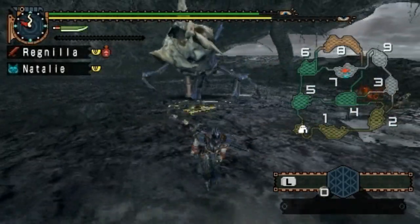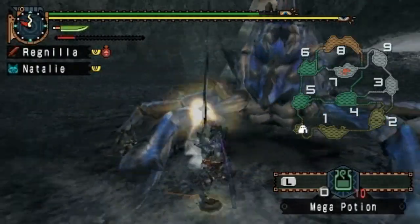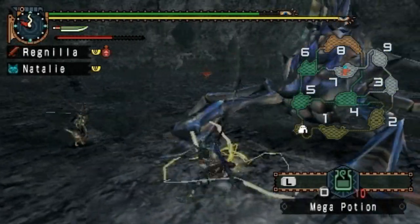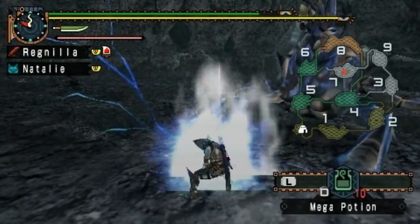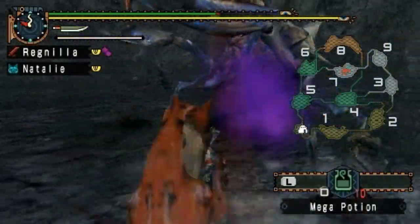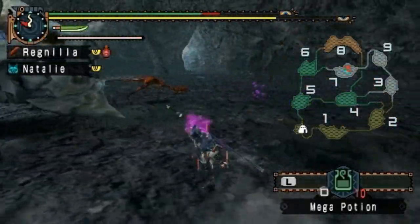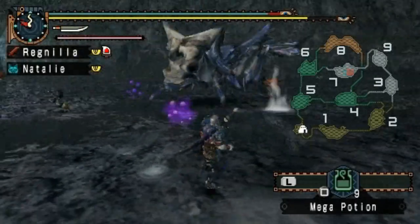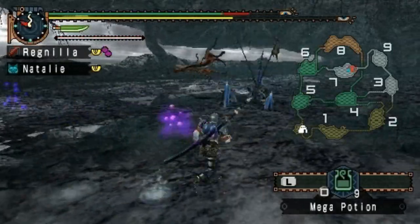My plan with the barrel bombs failed, but that doesn't matter too much — we can still do this without them. Normally without the sharpness boost from a full spirit gauge you won't be able to cut through cleanly unless you have the armor skill for it, but I'm just going to wing it. Also, if you're doing this quest, you can carry some herbal medicine to help get rid of the poison from these monsters.